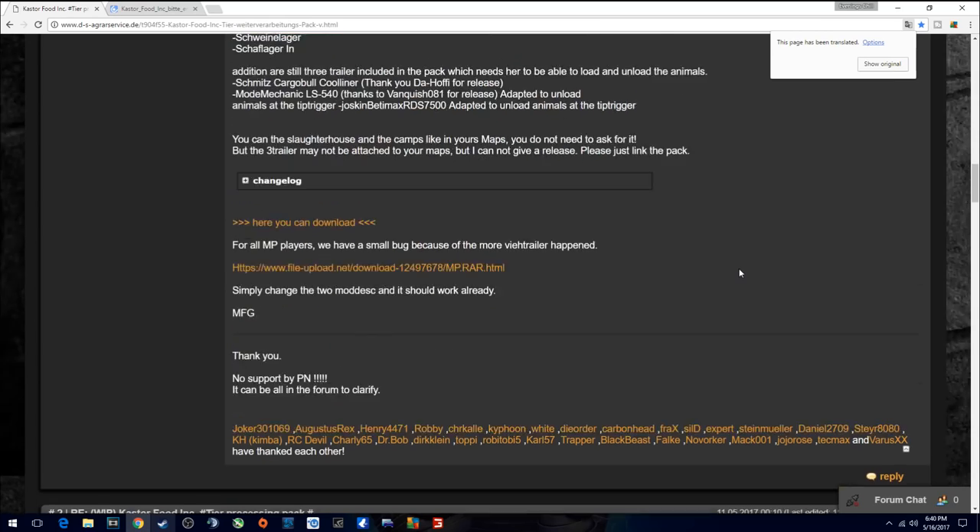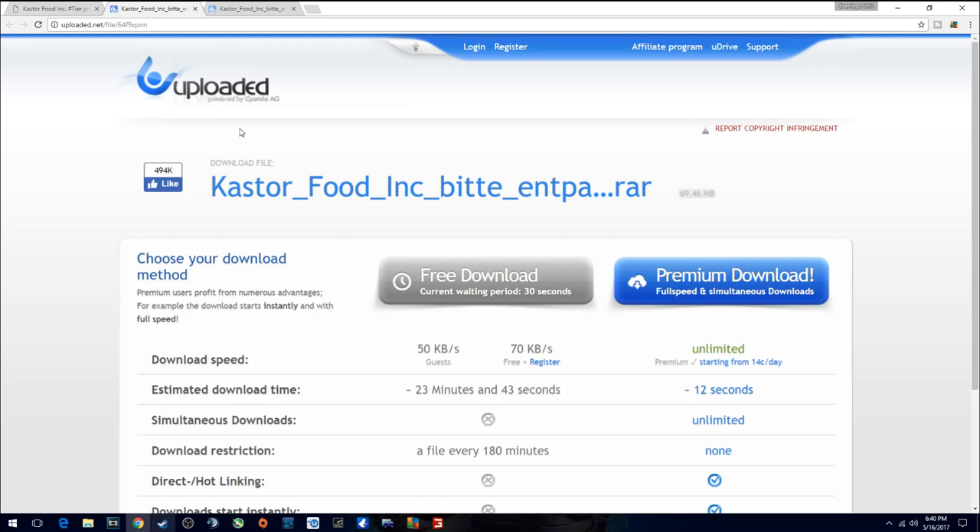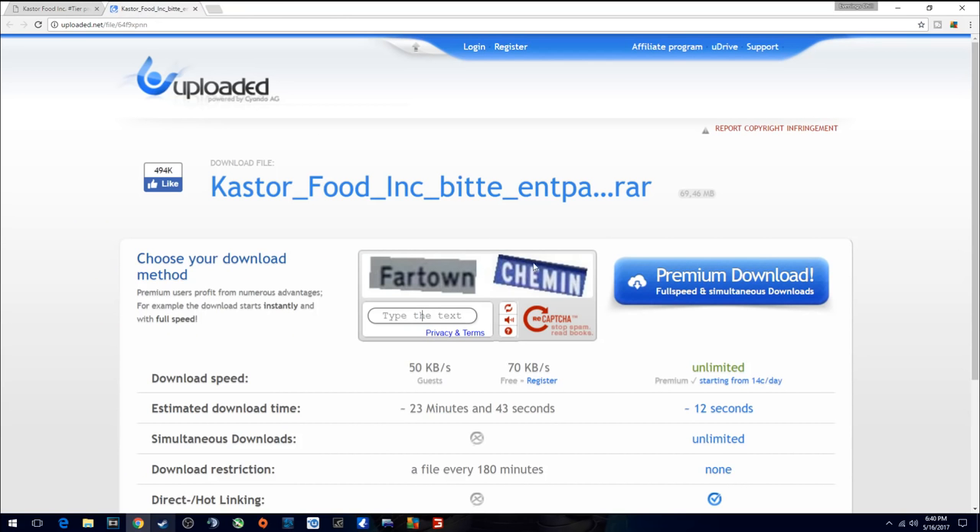There is a little video there, unfortunately not in English. Here is the download link — it's going to take you about 20 minutes to download, so just be patient. You'll click here, wait 30 seconds for the timer to run down, and then you'll get a pop-up on the screen. Just type in those two words — you can use all lowercase letters. If you get ones you can't read, just hit the recycle button and it'll give you two new words to type in.